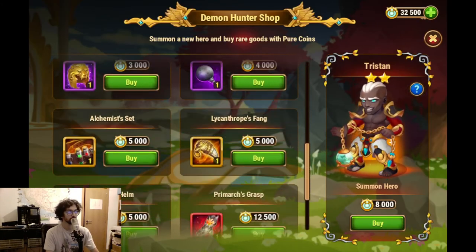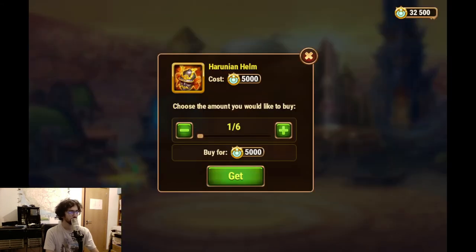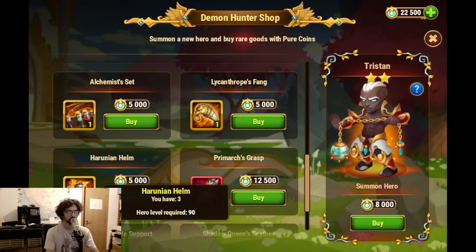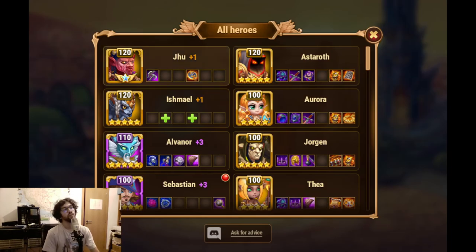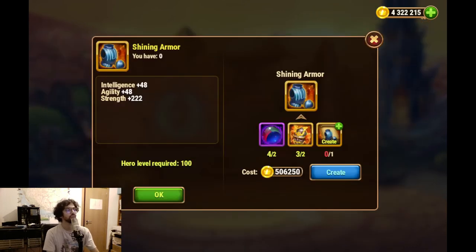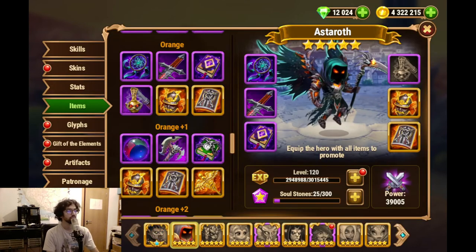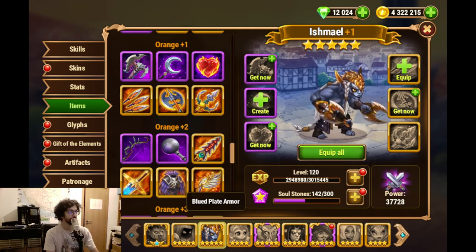Hopefully not running out of too many coins so I can buy other things. So I have one, I can buy another two. And then we'll see - I have already three. This alchemist set - let's see where we can use that. So we have the two Arunian Helms, we have another one for this hero. And then Aurora will need another one. So keep in mind - one more for Aurora.